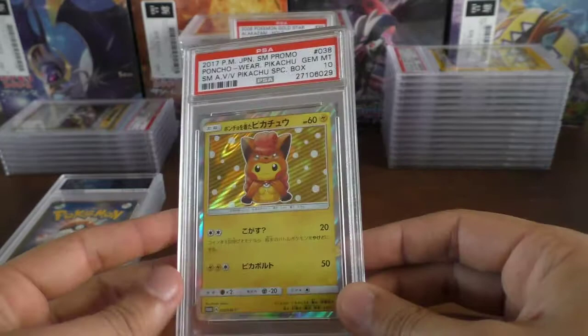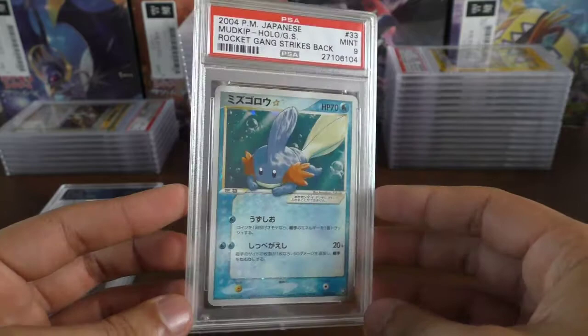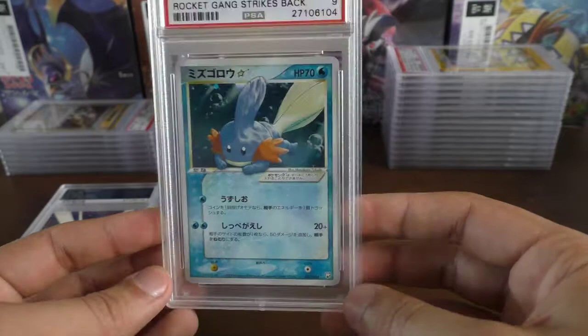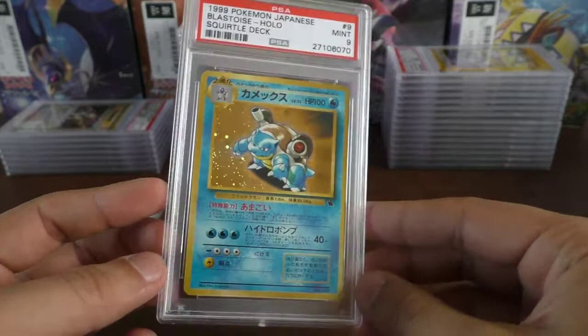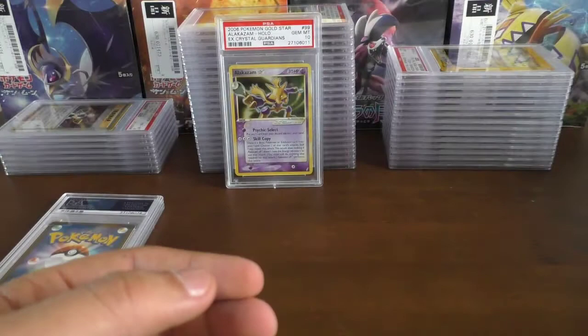We have another Japanese old school card — Matt's Mudkip Gold Star — got a mint 9. It's got a bit of edge wear on the back but it's very nice, so unlimited Mudkip mint 9. Then we have Ash's Blastoise holo — mint 9 — unfortunately didn't get a 10 to match his Venusaur, which is a shame.